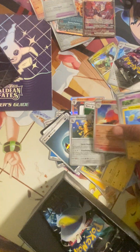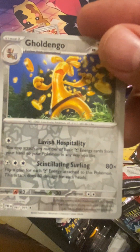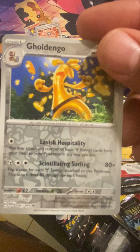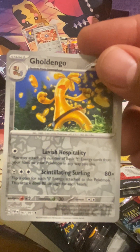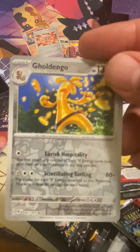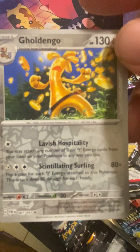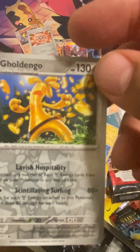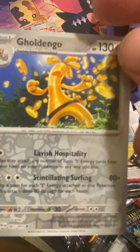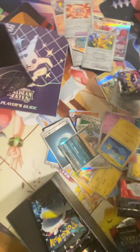Let's see what else we got. We got that thing — Golden Goal. So the first attack is Lavish Hospitality and the second attack is... Scintillating — or maybe Sintillating, who knows.